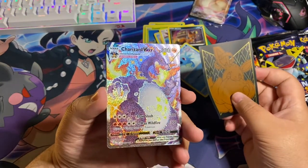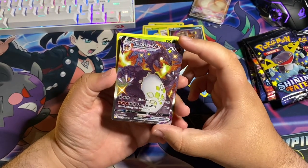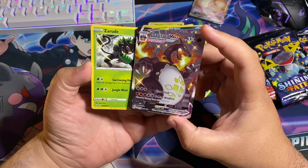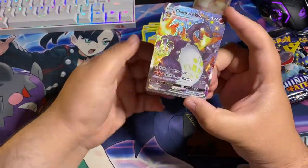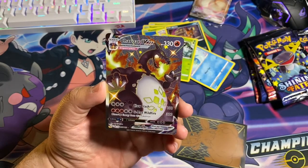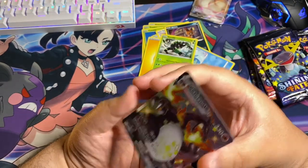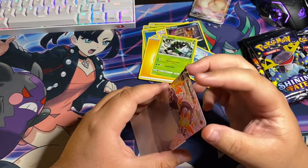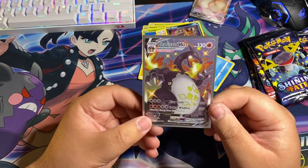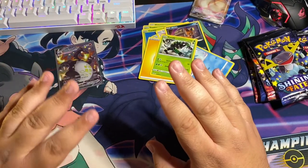Karina, do you know who this is? She's getting into the Pokémon world guys, but oh my god - she picked the pack, she picked the pack! Guys, we pulled the holy grail right here - we pulled the amazing Charizard VMAX! I cannot believe it, this is a great start. I'm speechless. Oh my god.